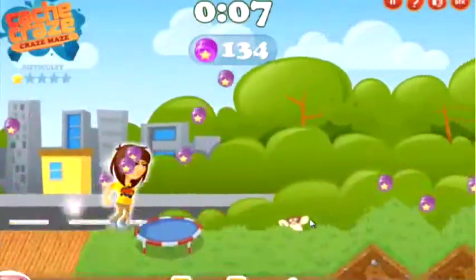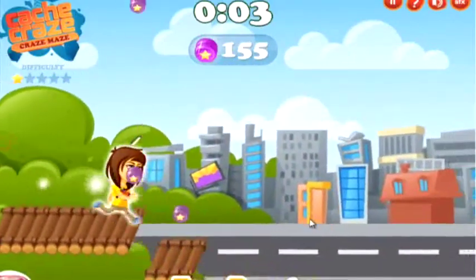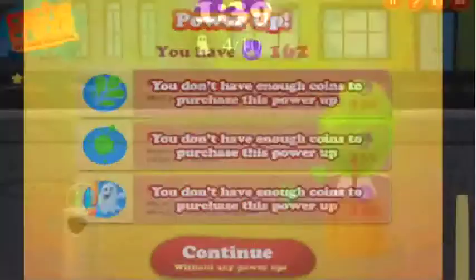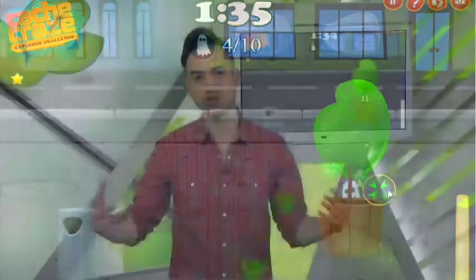This update brings you two new Explorer Challenges and tons of new stuff to do in the Craze Maze. You can collect all those tokens that you see and use them to buy power-ups to give you an advantage in the Explorer Challenges. And just like Season 2 of Cash Craze, we've included power caches that give you another set of advantages on your way to collect the Amazeball Trophy.